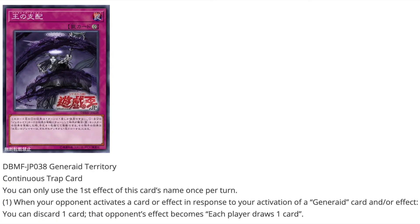Then we have Generate Territory — again, just amazing artwork — a continuous trap card. Its effect can only be used once per turn: when your opponent activates a card or effect in response to your activation of a Generate card draw effect, you can discard one card, and that opponent's effect becomes 'each player draws one card.' Being able to change your opponent's monster's effects is very nice — it's kind of reminiscent of World Legacy's Mind Meld from Lair of Darkness, where you can change the effects of monsters.